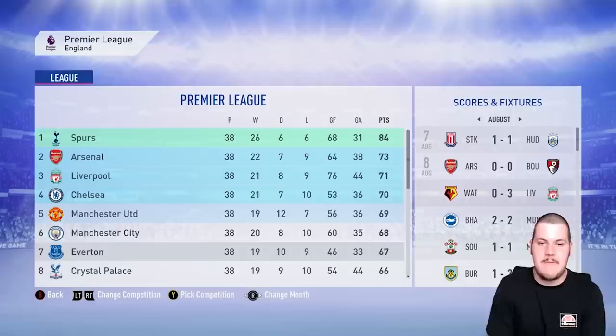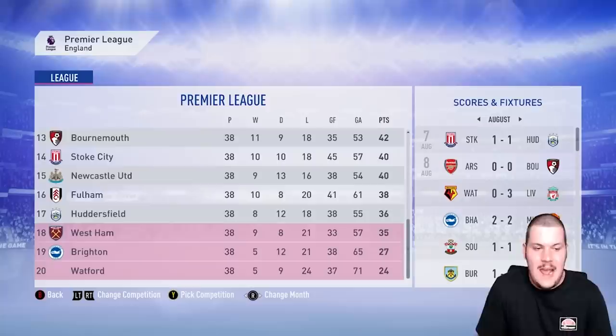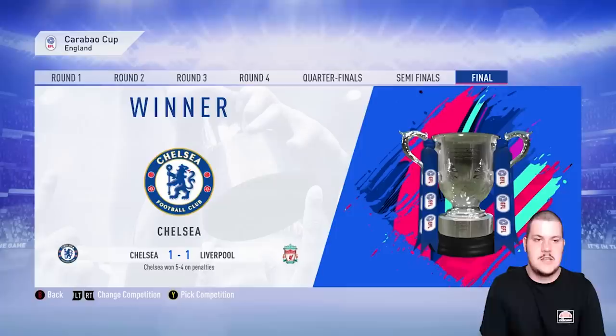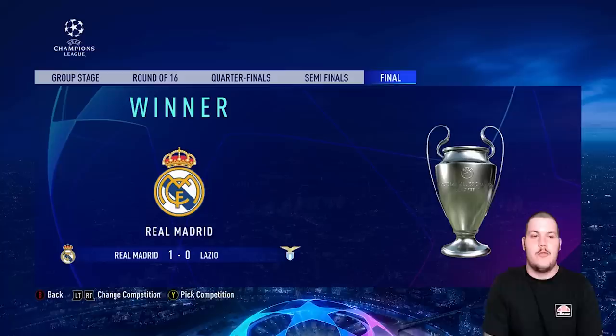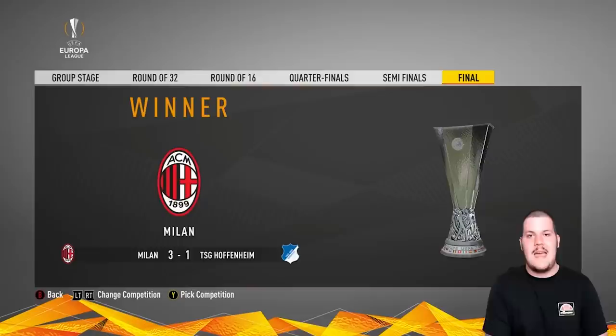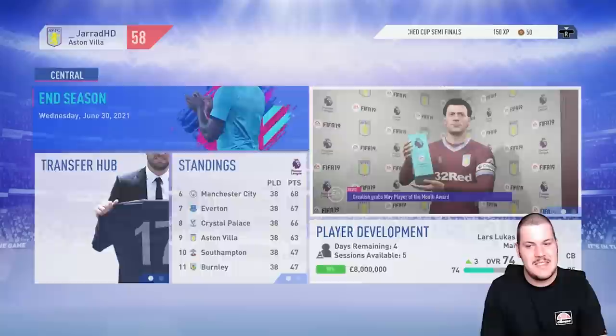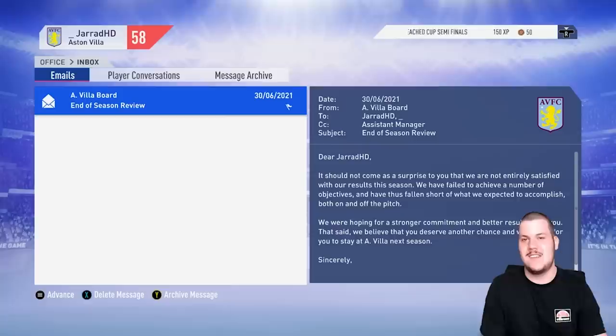The top nine was so, so close. Tottenham won the Premier League 11 points ahead of Arsenal. We cost Liverpool second position by beating them on the final day. The relegated sides are West Ham, Brighton and Watford. Man United won the FA Cup 2-0 over Everton, Chelsea won the Carabao Cup 5-4 on penalties over Liverpool, Real Madrid beat Lazio in the Champions League final, and AC Milan won the Europa League. We're staying on for season four — fantastic.